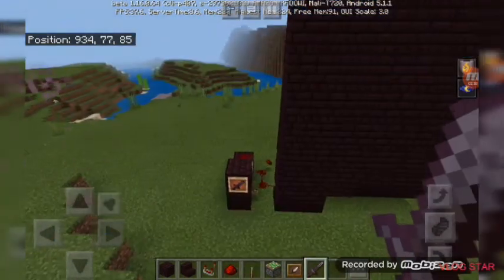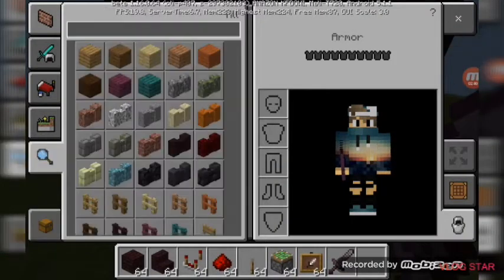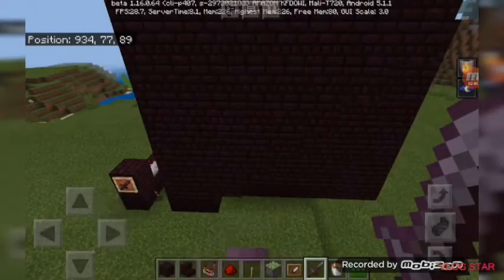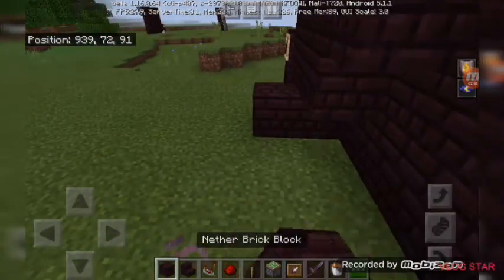Now for the traps — if you want to add traps for intruders to fall into, I would recommend you use lava. I'm just going to put some lava here, spacing it out.